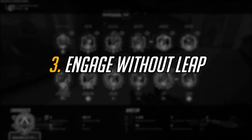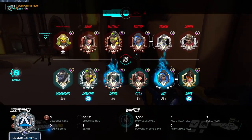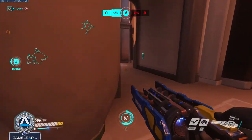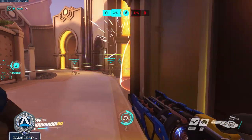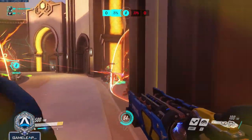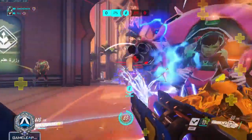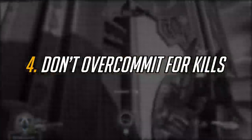Number three: the best way to dive the backline is by setting up above or behind the enemy team. You wait until they walk past you and then you can drop onto their backline for free. Engaging the backline without committing your movement ability is huge. Usually the scary part about diving is knowing that you're going to be fully committed — you have no escape. You should always engage like this whenever possible, because it means that you can disengage whenever you're in danger. Lastly, when you dive, you don't always have to get kills.